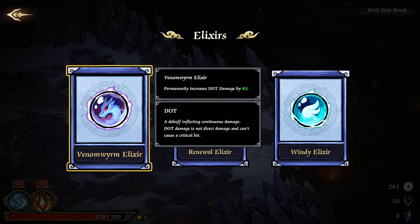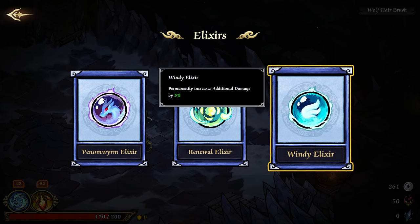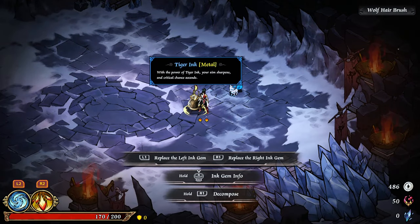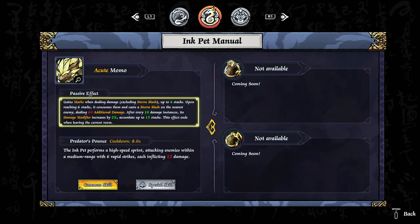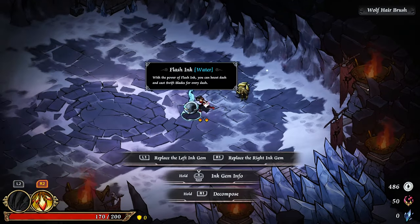Good — dot damage. Bleeding is a dot, right? Additional damage by five percent — that's actually not too bad. Yeah, let's go with that one. We get some gold. I think I'm going to swap out water.